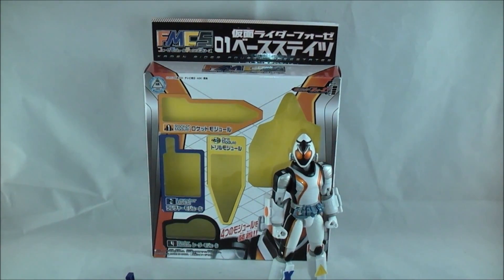This is the evolution of the line that basically started with Decade's Final Form Ride, then moved to Double's WFC (W Form Change), and then O's OCC — O's Combo Change — and this one is Fourze Module Change, which changes different modules.